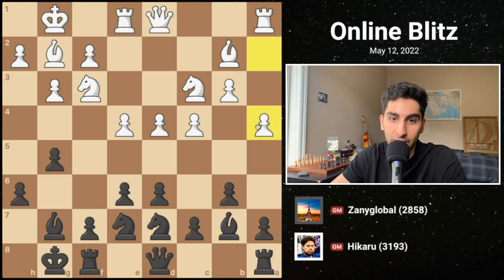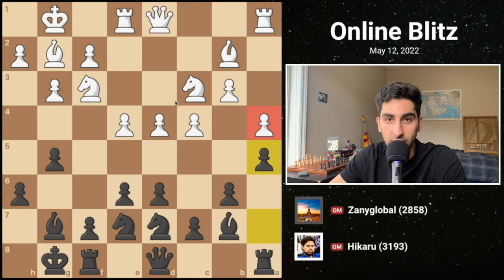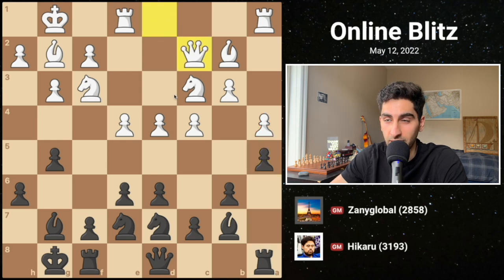White responds by playing a4, expanding on the queen's side, and black responds with a5, restricting white's pawn advances. White continues with queen c2 — a mistake, because the d4 pawn becomes loose. Black could play g4, removing the defender of the d4 pawn.